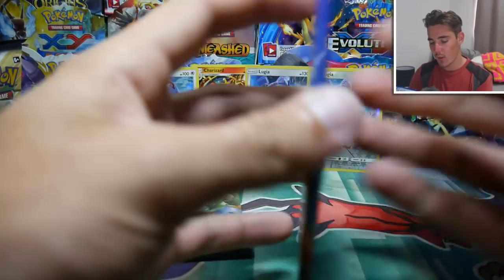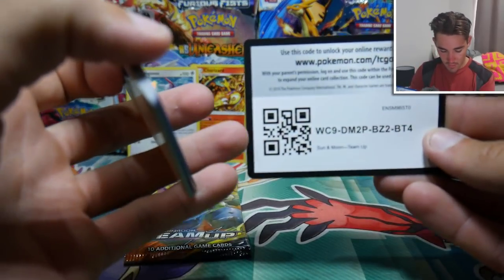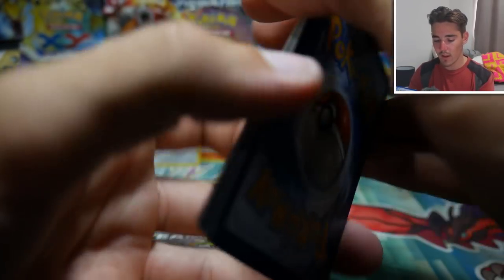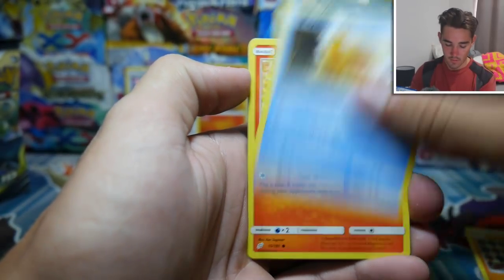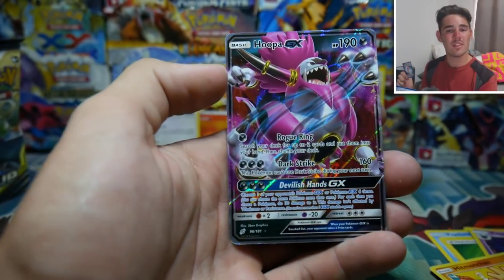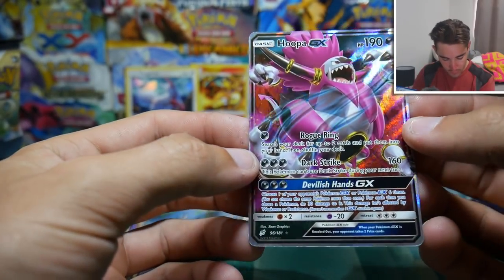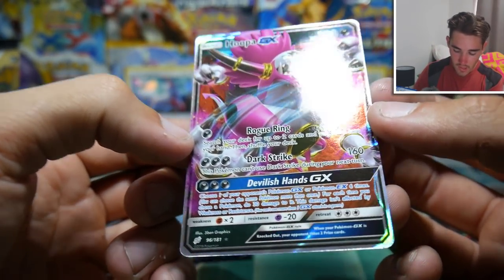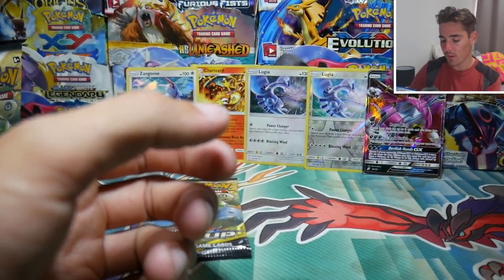So anyways, we have two packs to go — they were the heavy ones. Who knows, we might get something, we might not. And right there — TCGO, a white code. So we are guaranteed something. Can we get out of the holo trend? Let me know what you guys think it'll be in the comment section. We have a Ponyta Art and a Hooper GX! Yes, I do not have this one yet — that is awesome. Check that one out: with Rogue Ring, and Dark Strike. And Devilish Hands GX. That is an awesome card right there.